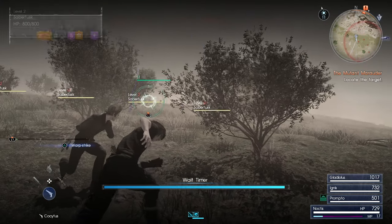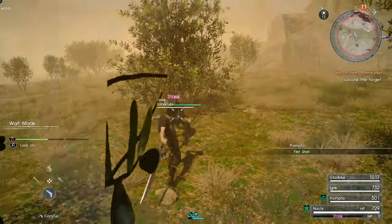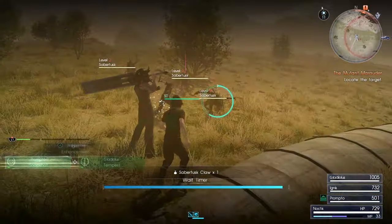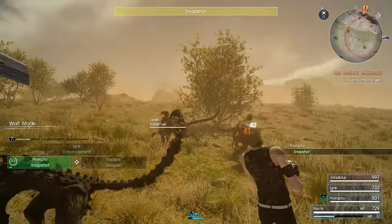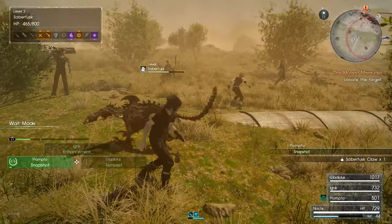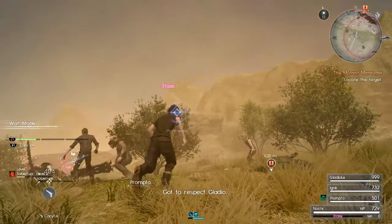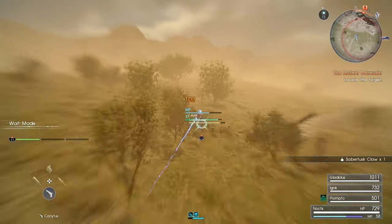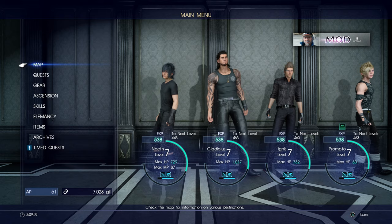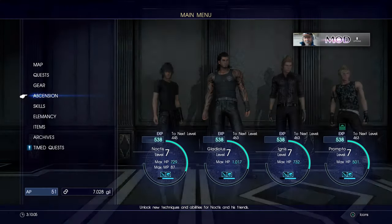I want to be careful because these guys are going to move around pretty quickly. Missed it — warp point! I often times like to use Snapshot after warp striking an enemy. I missed quite a bit of AP there, but we're almost up to what I want for Warp Factor. That'll really help us out a lot.